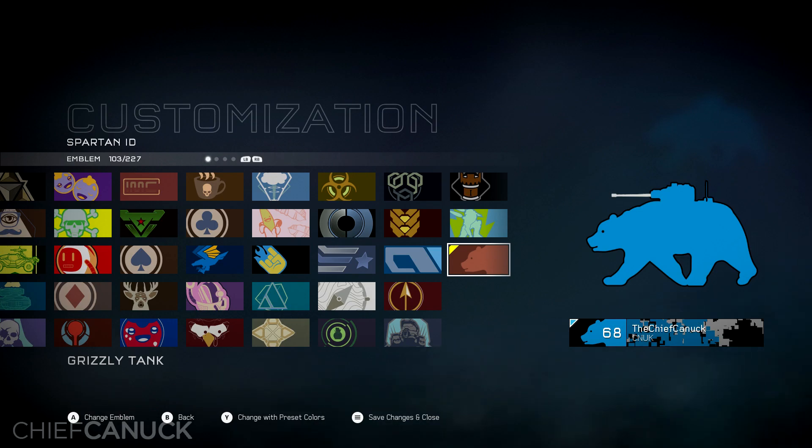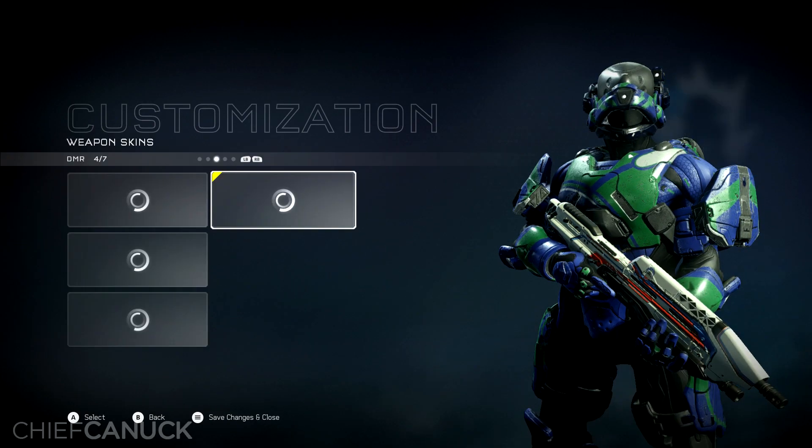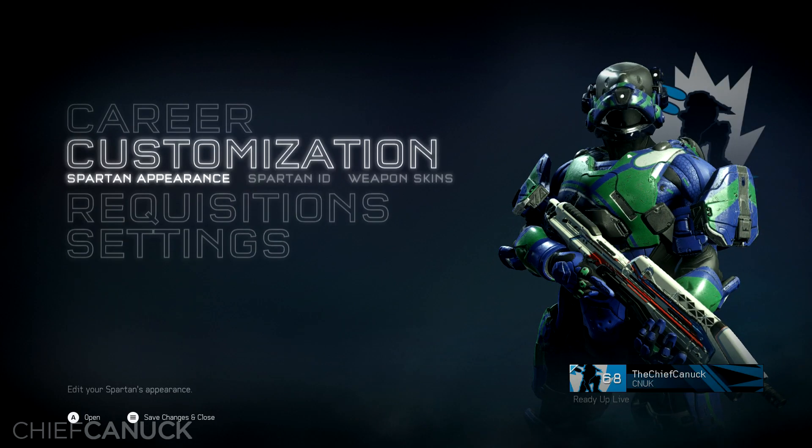And this emblem for the Grizzly Tank — it's hilarious. You don't see the tank part on top unless you actually inspect it. It's awesome. But I'm gonna stick to the ground pound emblem there. It's really cool.